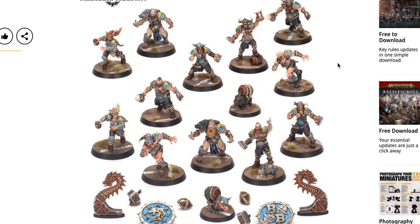We see the new Blood Bowl Norse Team: $50 USD or $60 Canadian, right in line with what we'd expect for a typical Blood Bowl team. This is a super cool, very unique team — something we have not seen before. Really cool models overall. You basically get two of the same sprue sets and you can make alternatives for the models, with various different heads and bits you can swap out.